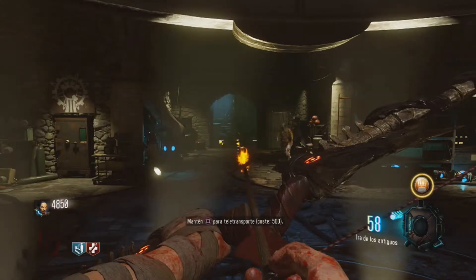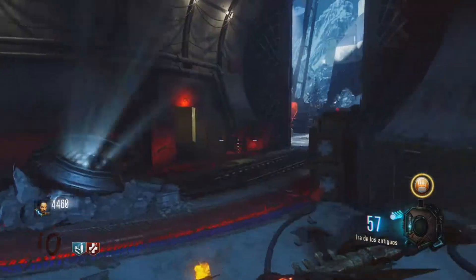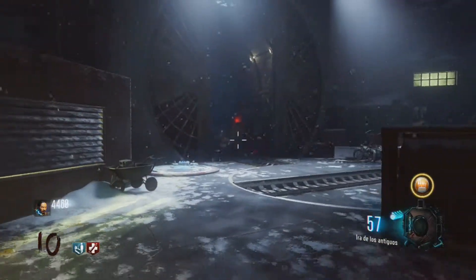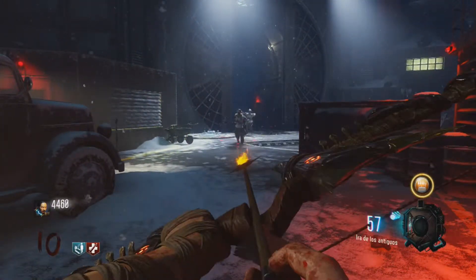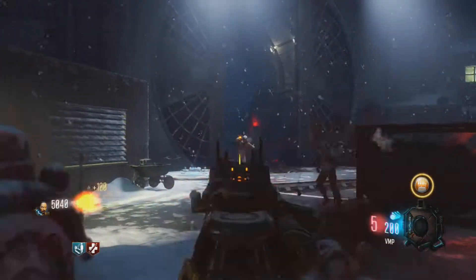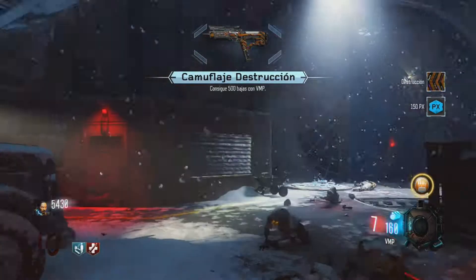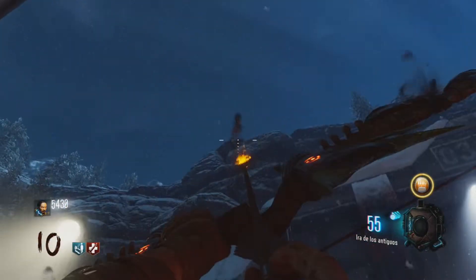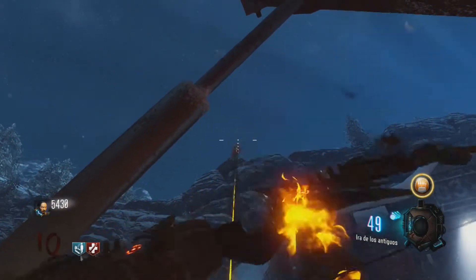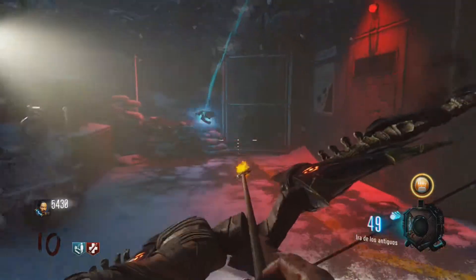The next step of this mini Easter egg: you want to travel to the rocket shipyard, or whatever you want to call it. You want to travel there and shoot this red flag, which will be up on the top — as you can see right now I'm trying to make some crawlers. I'll be pointing to it in a minute to show you whereabouts it is. You want to get a direct hit, and as soon as you get your direct hit on this flag, a skull will roll down the hill and all you have to do is pick it up.